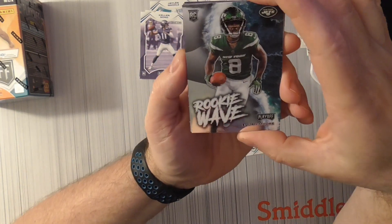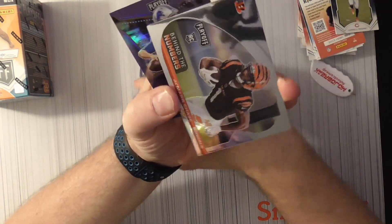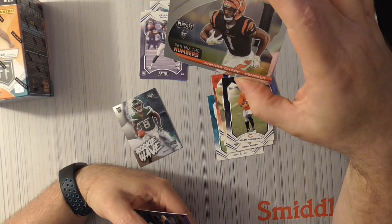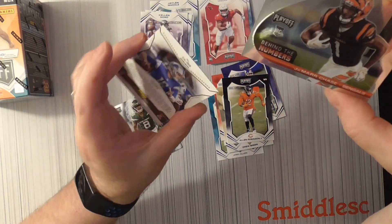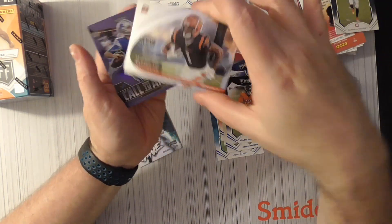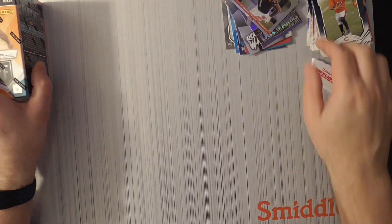Rookie Wave — Elijah Moore, good looking insert. And a Call to Arms insert. Behind the Numbers — Jamal Chase rookie insert, that's the last card. I don't think it's the purple, but the purple looked nice though. Got the Chase I was looking for! A lot of rookies there at the end. The gold lines — those inserts are never that great.